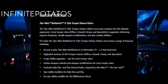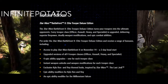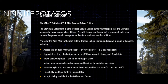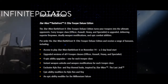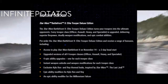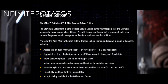Now this is a big one — details for the Deluxe Edition pre-order: the Star Wars Battlefront II Elite Trooper Deluxe Edition turns your troopers into the ultimate opponents. Every trooper class — officer, assault, heavy, and specialist — is upgraded, delivering superior firepower, deadly weapon modifications, and epic combat abilities. Pre-ordering gives you access to play on November 14th with a 3-day head start, upgraded versions of all 4 trooper classes, 4 epic ability upgrades, instant weapon unlocks and weapon modifications for each trooper class, exclusive Kylo Ren and Rey themed looks inspired by The Last Jedi, epic ability modifiers for Kylo Ren and Rey, and an epic ability modifier for the Millennium Falcon.